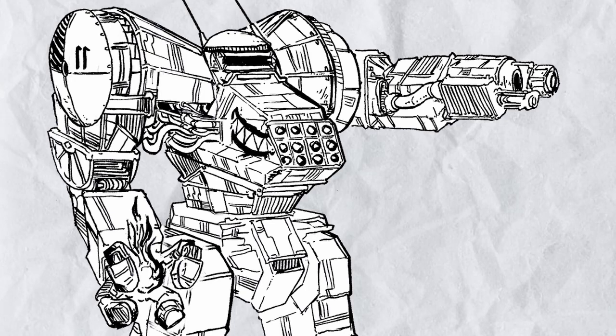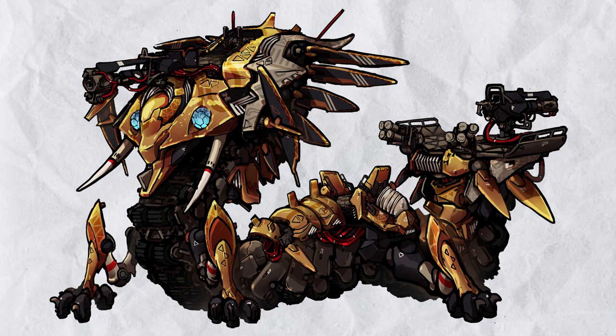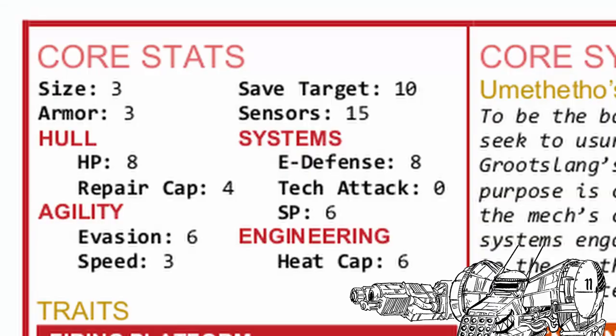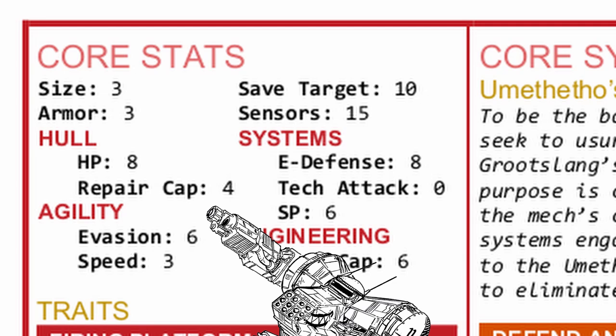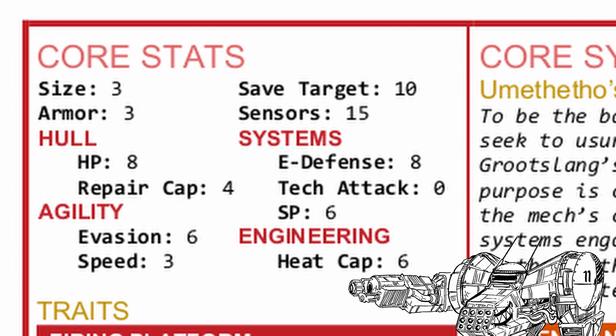Groatslang the frame, while being a lot different than the legend, can support others to defend what it sees as its land fiercely. Looking at its stats, the Groatslang is a gigantic mech with lots of protection from armor and health, with a good amount of repair cap, but it doesn't move fast — like at all. It does have a decent E-defense, base systems points, heat cap, and an amazing 15 sensor range, making it a very tough E-warfare platform.